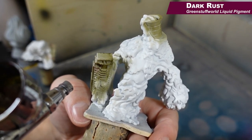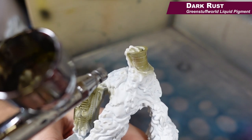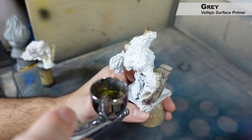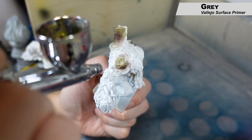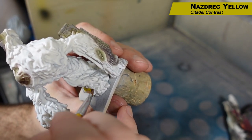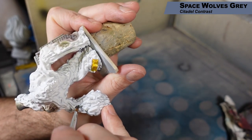Now I'm going to shade that down with Dark Rust, which is a Green Stuff World liquid pigment. I'm pretty much just using stuff that was close at hand, so it's the idea and the colors I'm using here, not so much the actual paints. We're using this to shade down all of those building areas and make them look a little bit dirty. Then we're going to highlight those same areas using gray surface primer — taking a high angle and just adding highlights into all those masses of buildings. Next up I'm using Nasdrag Yellow contrast over the little school bus at the bottom of the sludge, and then Space Wolf Gray over the pipe on the arm, the car at the bottom, and all the windows in the buildings.